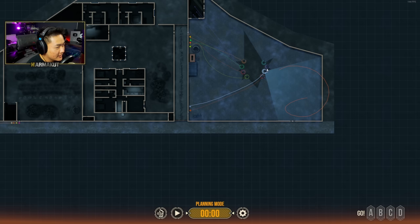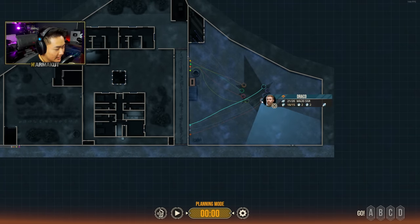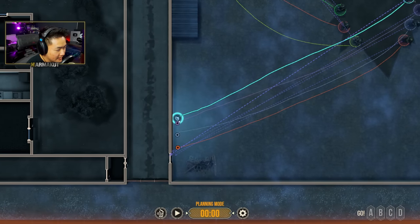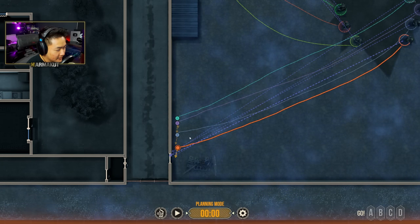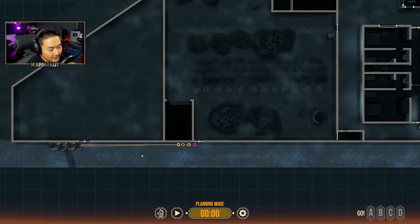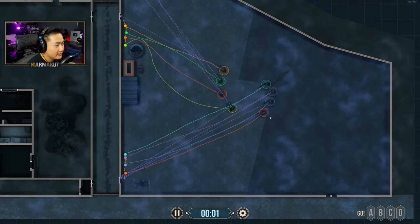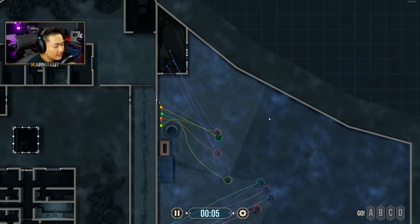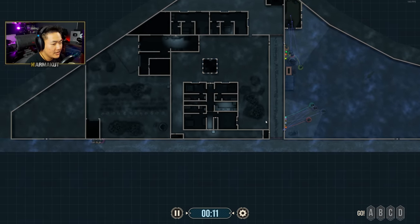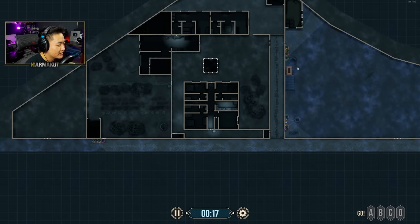Everyone is going to be looking at this door because there's nothing else we really need to watch. Then once they get there they'll reset so we don't have any funny business. One, two, three, four — we're kicking it off from here. We're getting everyone set on the doors to see if there's any contact we have to deal with in the shed. Looks like the shed is clear — we'll go ahead and pause once everyone's in position for the primary breach.